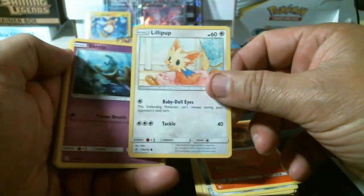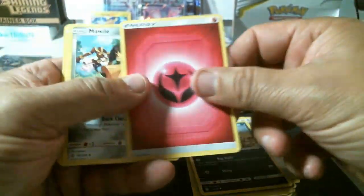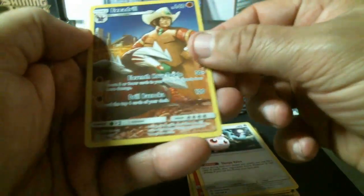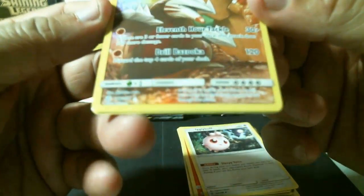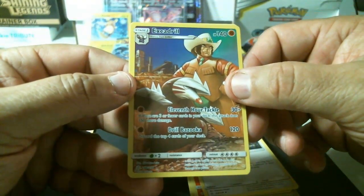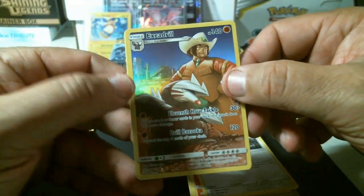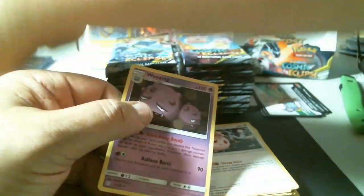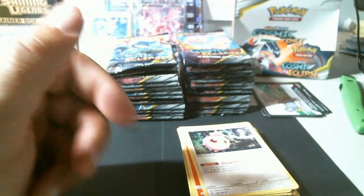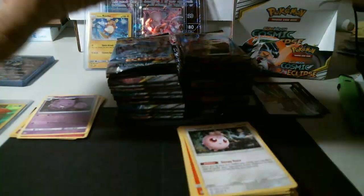Lilipup, Scruffy, Pikachu, Stufful, energy, Mew, Flareon, Igglybuff — wow, again a rare. And it's a secret rare again — Excadrill. Put that to the side and a non-holo Wheezing. So that's two secret rares, full art. Well... that's not a bad box!